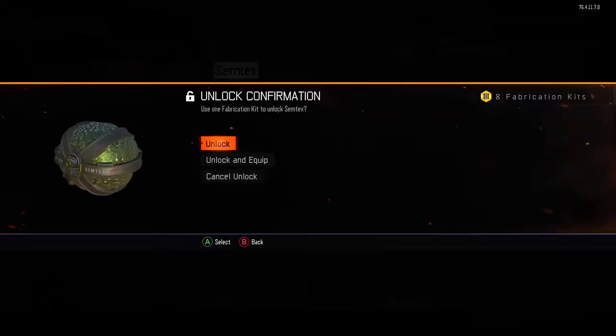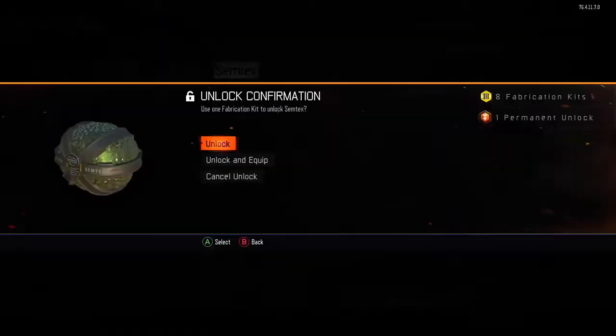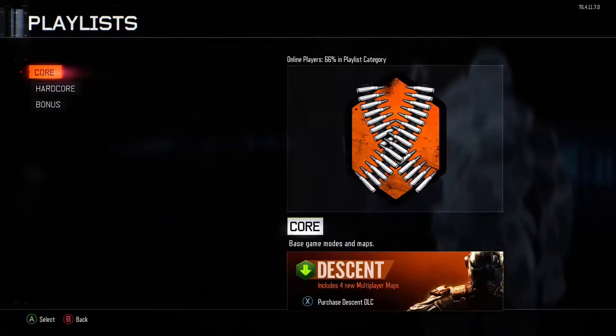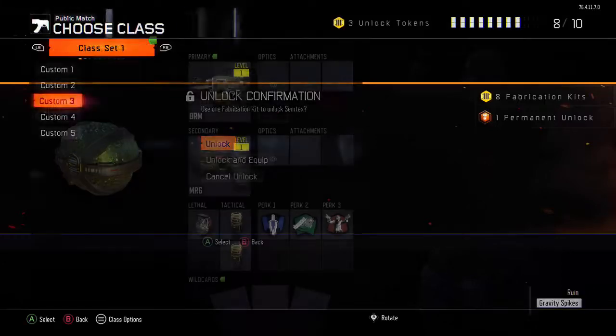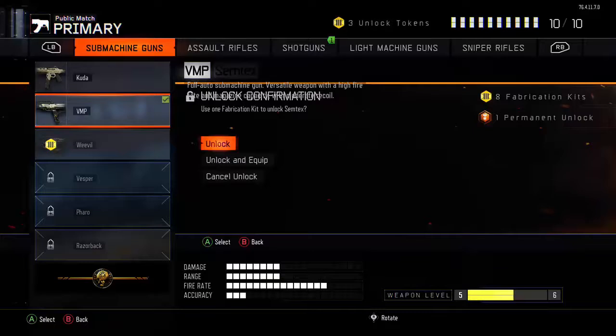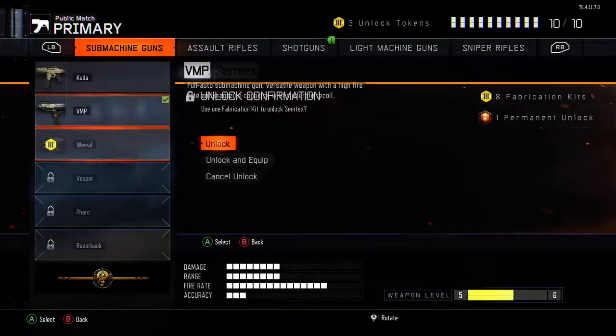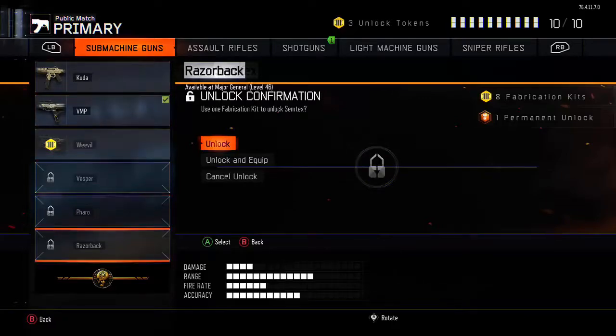Press B on your secondary controller to get out of campaign, go down one time, go to multiplayer, and let that load. Now press A again. Press A one more time and you'd get to score streaks — but press B because you don't want to go in there. Go down one time to get to Create Classes. This is where you choose whatever gun you want. Remember the rule: it's the first six guns in each category — one, two, three, four, five, six.